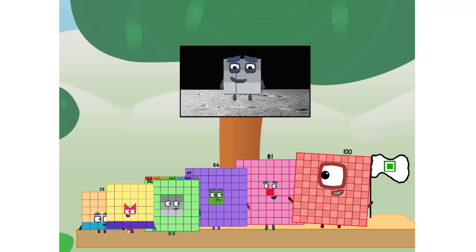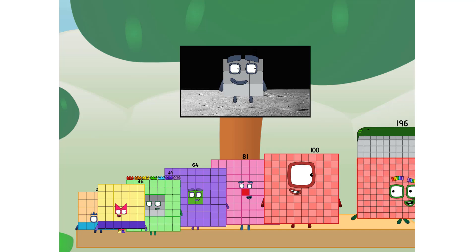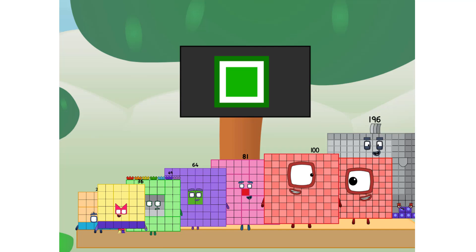We did it! The only thing left now is to plant the square club flag. Houston, we have a problem. I forgot the flag. Don't worry, little nine. I'll take care of this. 196. And I promise — no rockets. No rockets. Square power only.